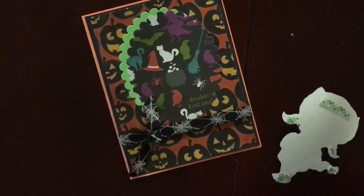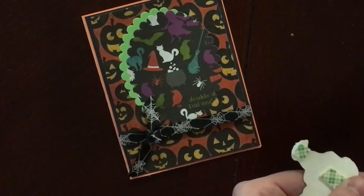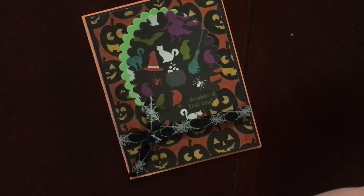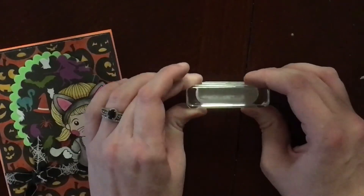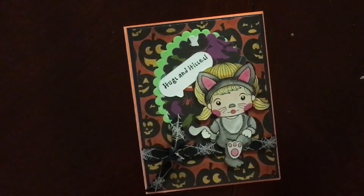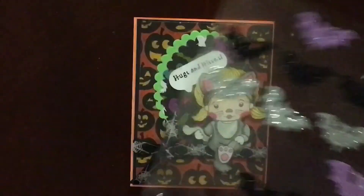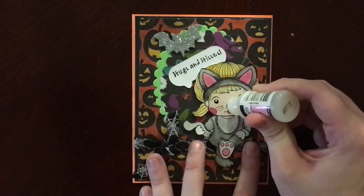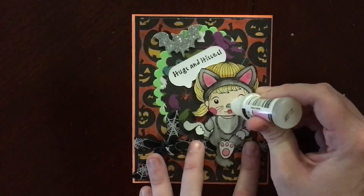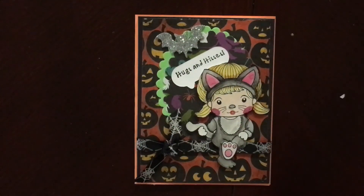I'm going to take the little kitty cat Marcy and pop her up with some foam tape, then put her over the ribbon so that it looks like she's kind of sitting on it as if the ribbon's a ledge and she's just hanging there chilling. I have a speech bubble die cut from the Sweet Stamp Shop speech bubble dies, and the 'Hugs and Hisses' sentiment was from the Marcy stamp set. These are just some Dollar Tree stickers I picked up last year — I went with silver to tie in the silver cobwebs in the ribbon. The very last thing I did was add some glossy accents to her nose to make it look like she had a little wet kitty cat nose. So that is my card.